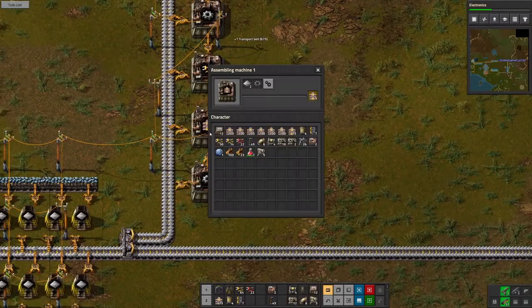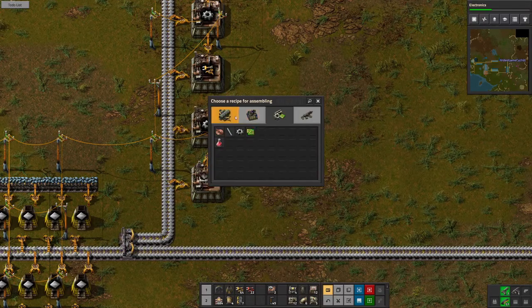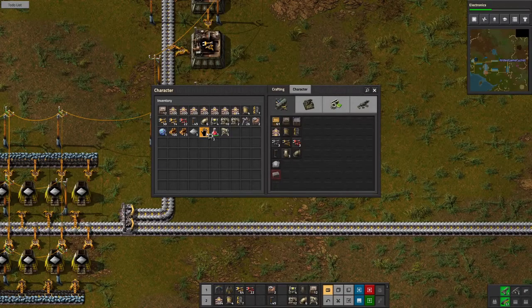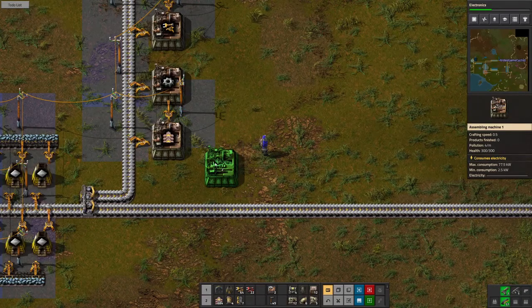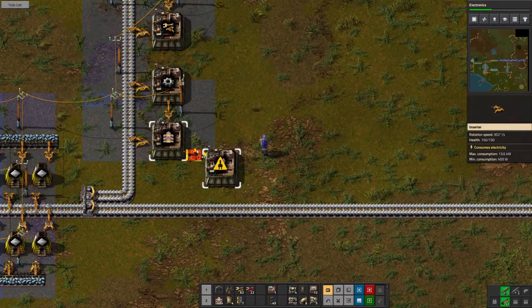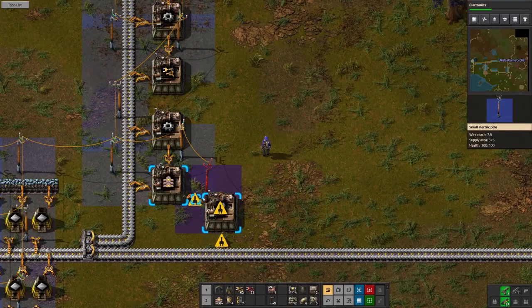Let's call this iron gears, this transport belt, this transport belt — reverse that. Let's unload this and that. We can sneak it in there like this — call that a splitter right there. Electronic circuits: yep, that will work, that will go in there, that will be there. Let's fire this thing up, let's go.